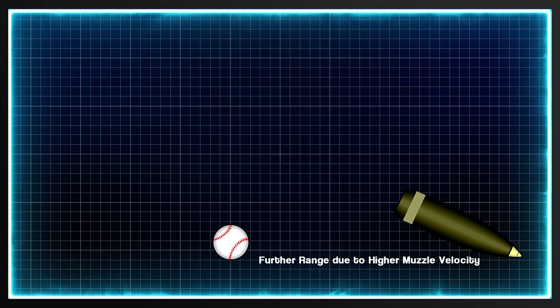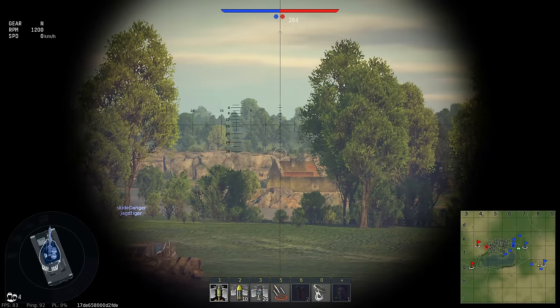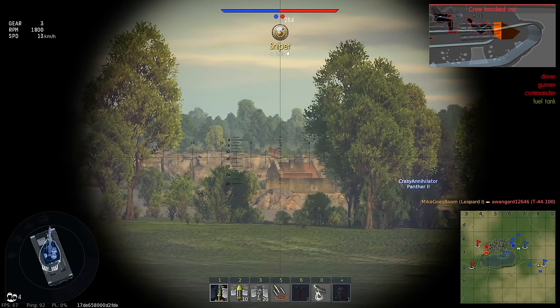The shell will travel much further before hitting the ground, as well as getting there faster. A higher muzzle velocity doesn't mean that the shell will drop slower, but rather it will travel further in the same amount of time as a slower shell. Since you don't get an aiming system in realistic mode, you have to manually adjust for the drop the shell is going to suffer during its flight to your target.